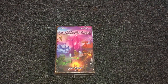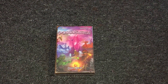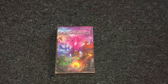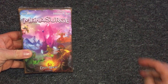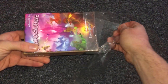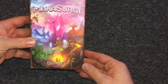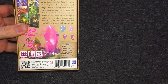Hey everyone, welcome to another Glitch Free Gaming board game video! Today we're doing something a little different — we're doing an unboxing. This is a game that we received a copy of. It's called Mana Surge, however you want to pronounce it. It's a Kickstarter game and what we have here is the retail version. It's a game for two to six players, to do with casting spells.